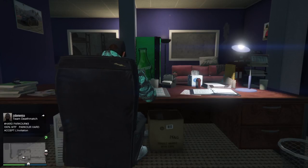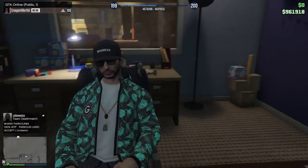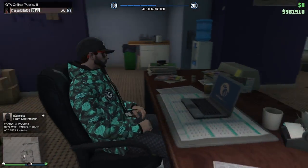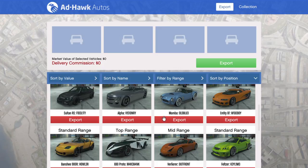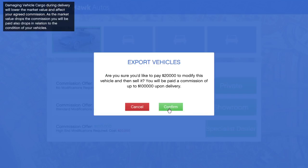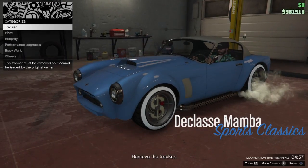We're going to sell a vehicle because if you look at the top I have 961k, which means I'm about 40k away from a million. That's what we're going to do — let's sell this Mamba because no one wants it.